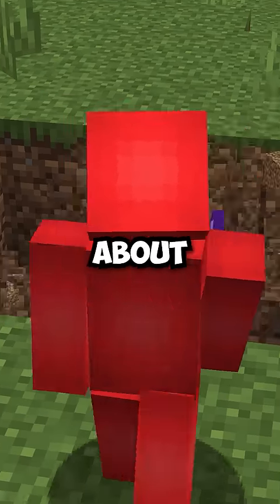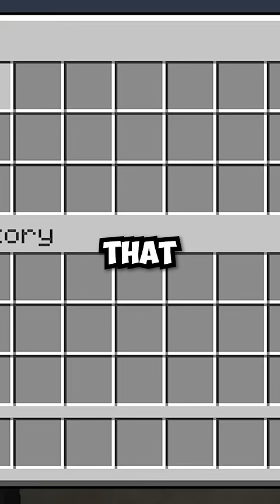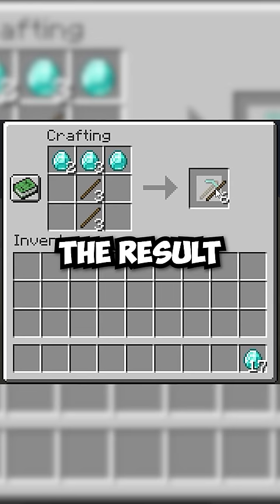In Minecraft, we worry a lot about insta-mining and not insta-crafting. But ask any speedrunner and you can know that stack crafting can be just as useful of a skill. The idea here is that you place more than one item in certain slots, so then when you shift-click out all the result items, you'll craft multiple different items in one go. You can see common examples of this with tools or armor.